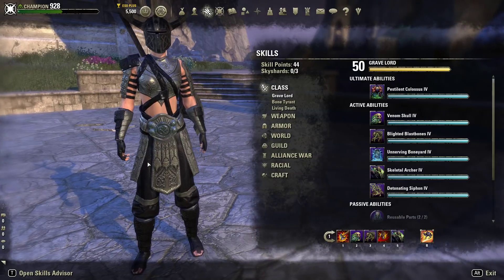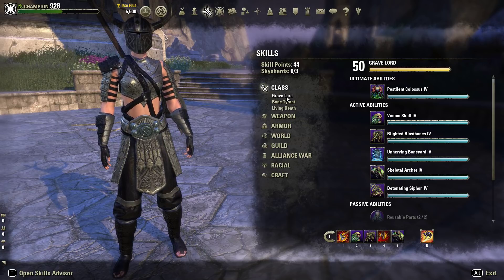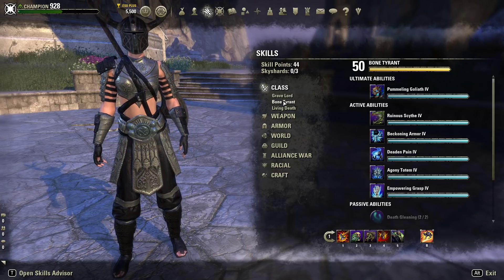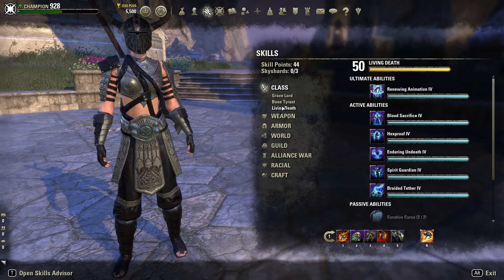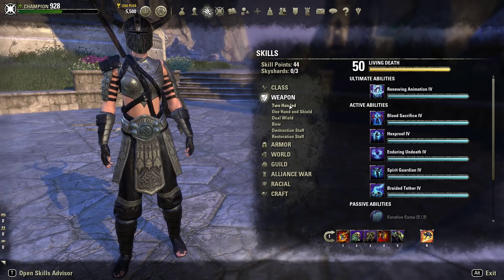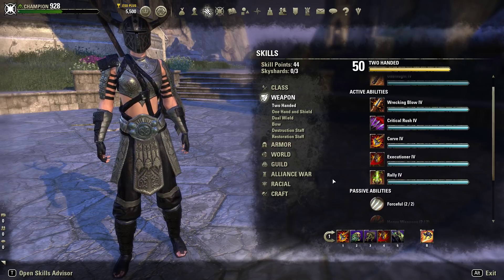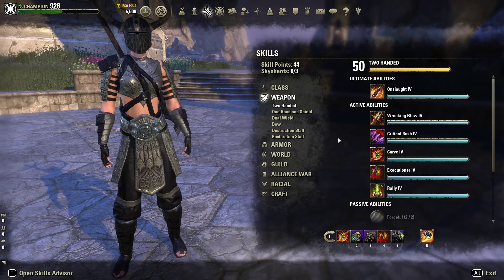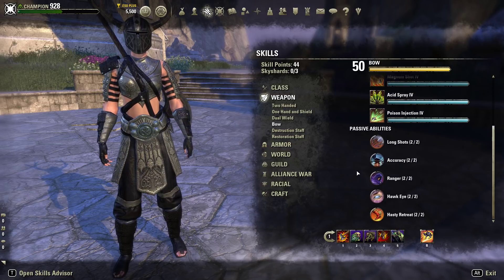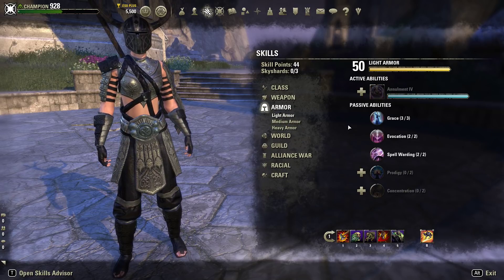Moving on to skills: make sure you unlock all the class skills and passives that fit your playstyle. Since we're more stamina-based, unlock all the stamina Grave Lord abilities. On the Bone Tyrant line, unlock things that reflect the tank role; on Living Death, things that reflect the healer role. Two-handed is our primary weapon here — unlock all the two-handed skills and passives. The same goes for the bow: unlock skills and abilities that best reflect your playstyle.